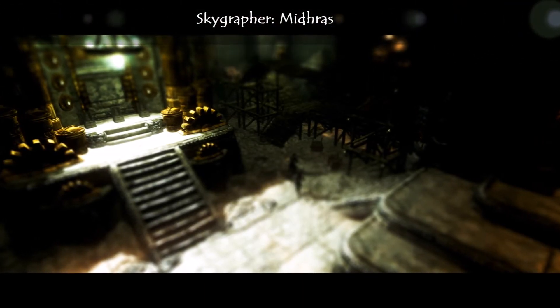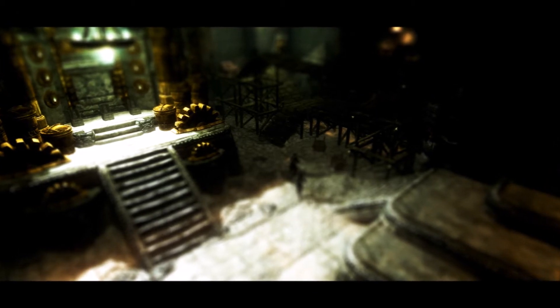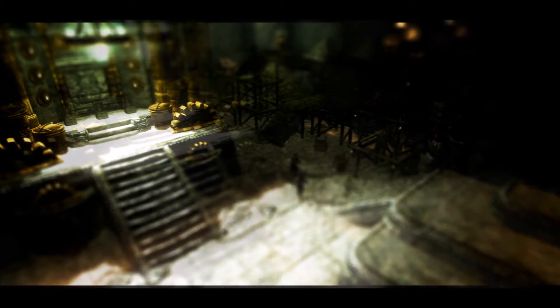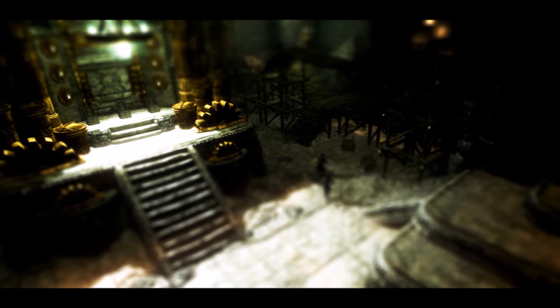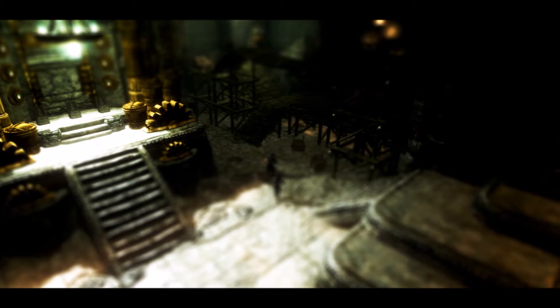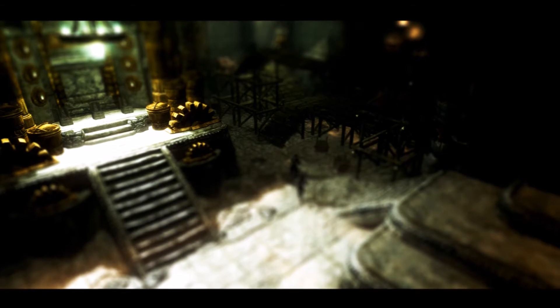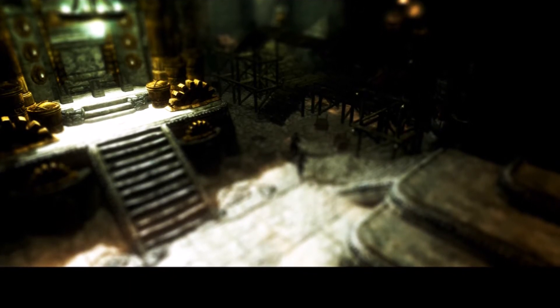Our next image is by Midhras. The crop of this image creates an almost panoramic scene. Our eyes explore the Dwemer ruins quickly and return to the focus point, which is the platform up the stairs with three stone chairs. The colours are warm and inviting, and there seem to be no enemies in sight, creating an adventurous, not dangerous feel. And then we have this brilliant tilt-shift effect — a simple blur across the top and bottom sections of the image really produces some visual tension.